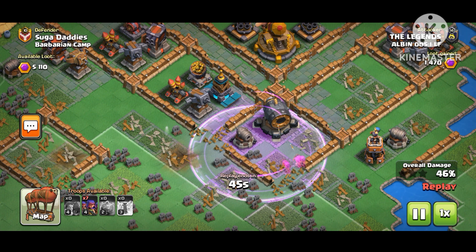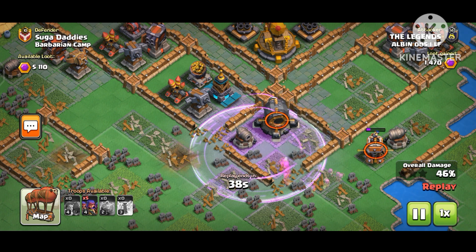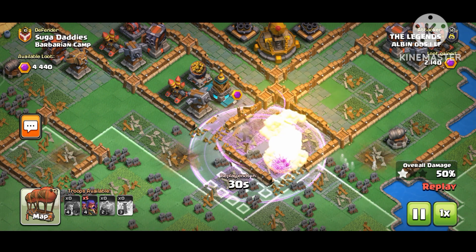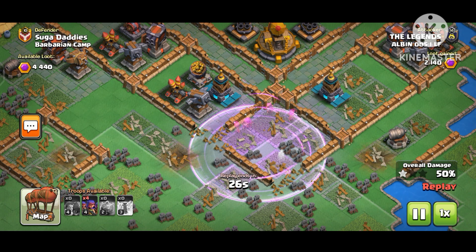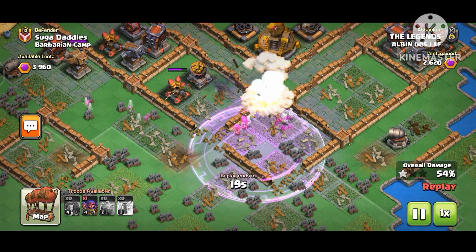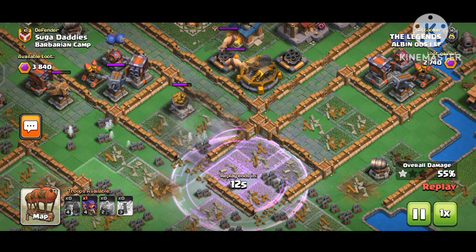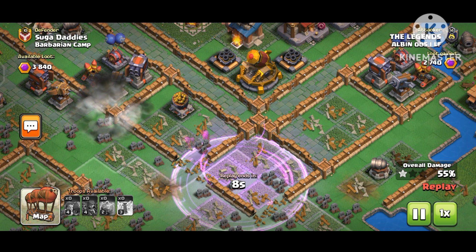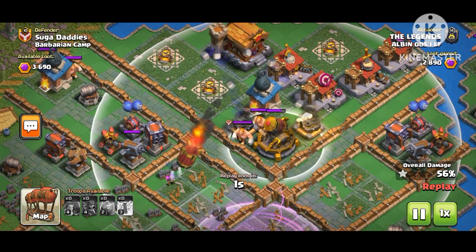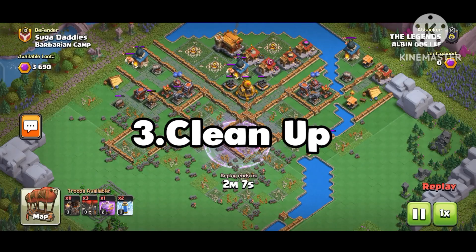Take down the air defenses quickly because I'm going to do balloon parade. You can use a super wizard strategy in the third attack or any strategy you want, but I love balloon parade. I didn't know there would be a tesla farm there, but I was able to secure the rapid rocket defense too. With my last pack of archers I also took the rapid rocket defense, gaining about 25% in this attack — 56% total. Let's move on to the third attack.